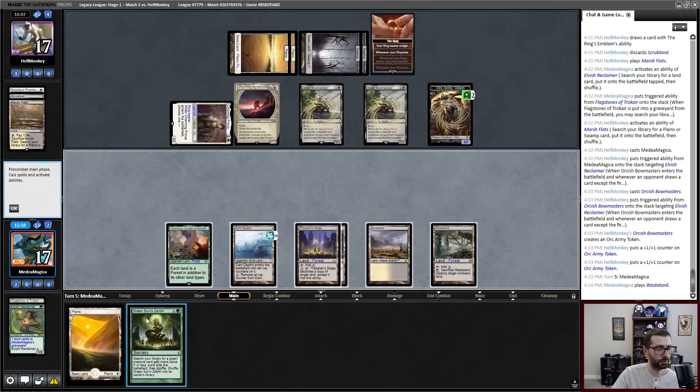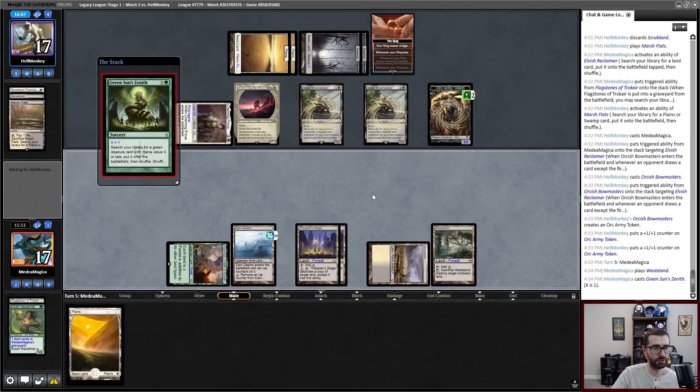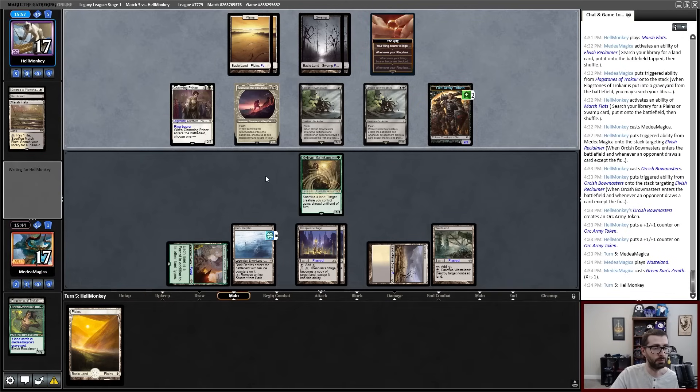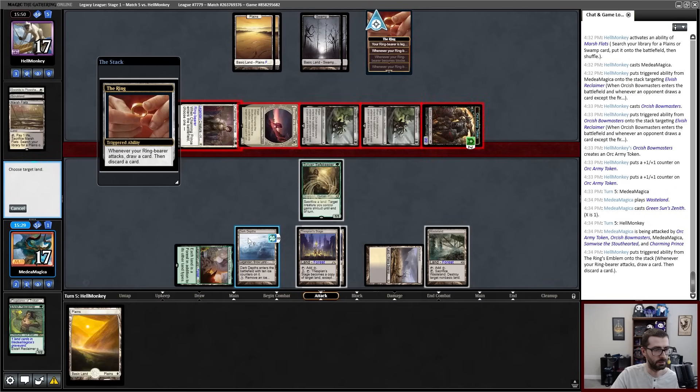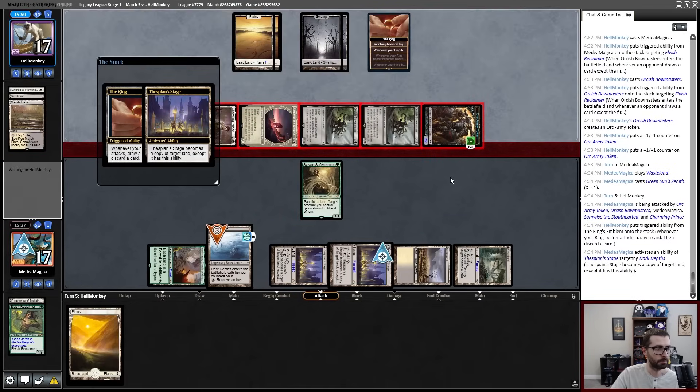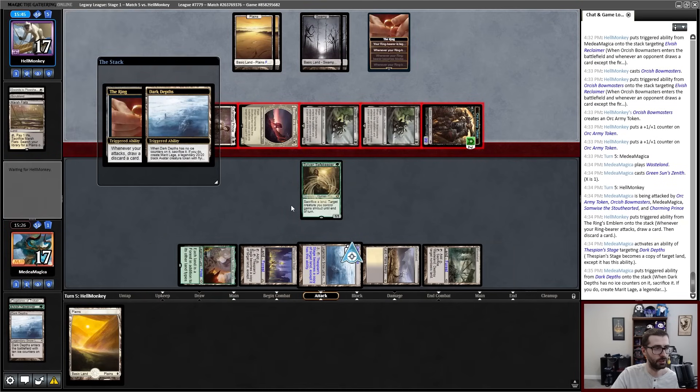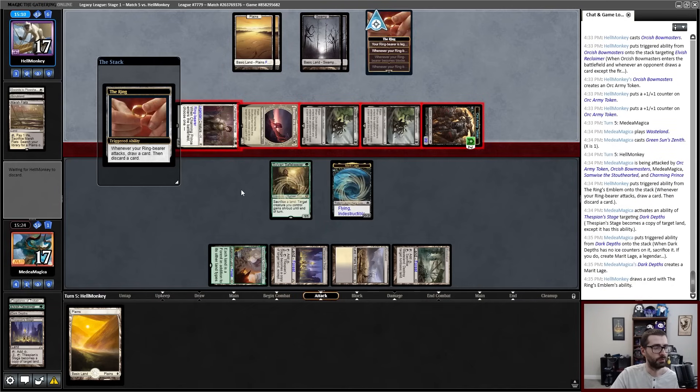All right so I lose Reclaimer — that means picking up another Flagstones isn't as necessary. I now can't do my whole Dark Depths thing with protection. Just get another half of a combo piece for later for when I have to try again. Green Sun's cool — Sylvan Safekeeper. Sylvan Safekeeper is pretty good, not perfect because my opponent is a Bowmasters deck, but I think trying to go now makes sense.